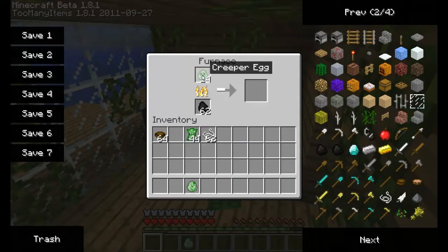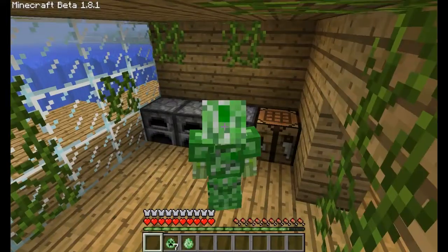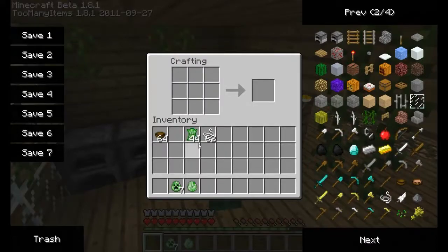When you cook a creeper egg you get a boiled egg, and from there you can make creeper egg stew. It does the same amount of healing as mushroom stew.